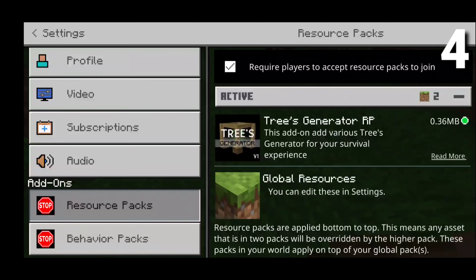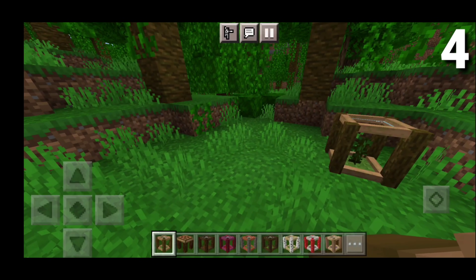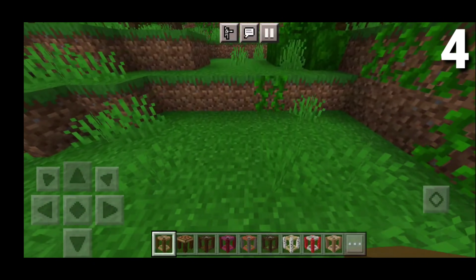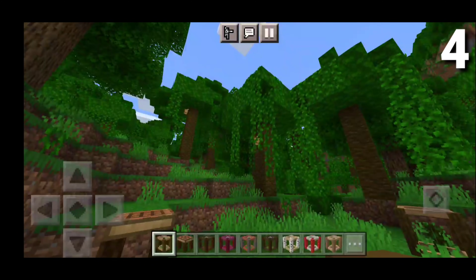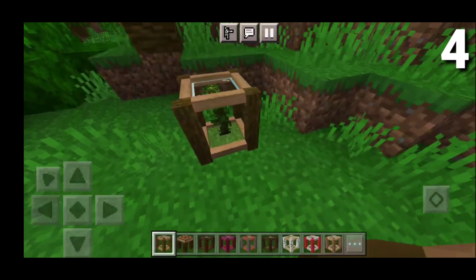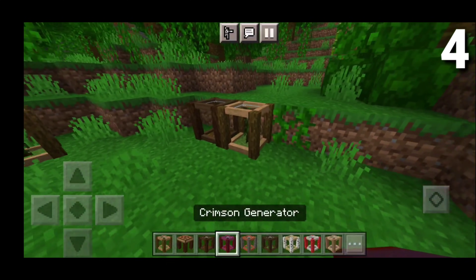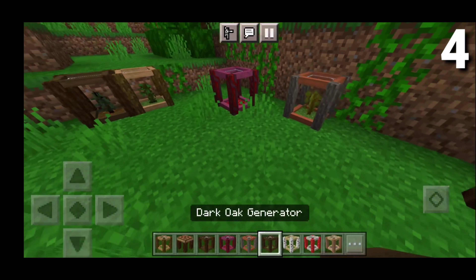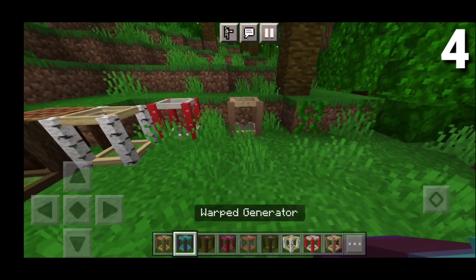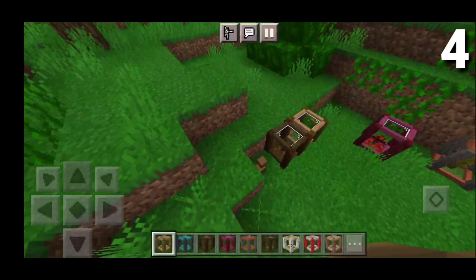On the number 4 spot, we have the Tree Generator Add-on right here, and this basically makes it so you can grow plants in these little cages over here, and it looks absolutely insane — incredibly realistic as well. We even have a workbench with a little crafting table on top. You can place these down, and they have saplings, and then slowly they will grow over time into a bigger tree. We have one for all different types of woods — spruce, crimson, acacia, dark oak, birch, red mushroom, warped, and oak. You can basically grow trees in these reserved cages, and I think that's absolutely insane.